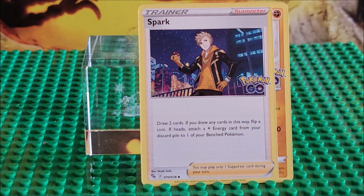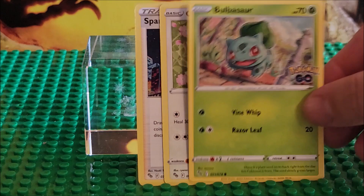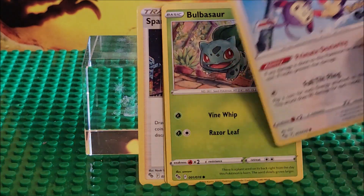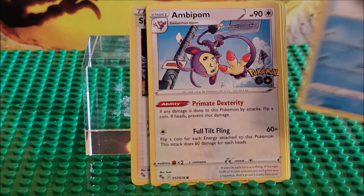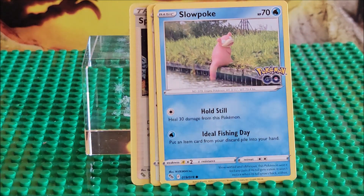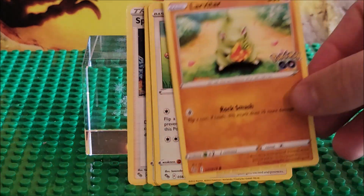They do some nice artwork, and they also included Meltan, who was not in the Pokemon games but is in Pokemon Go. One of the cards you'd get a lot of is a little Slowpoke here. If you are collecting the entire series, you should try to get them sooner than later.